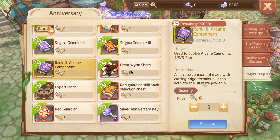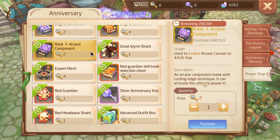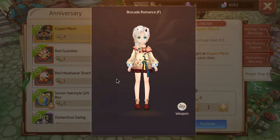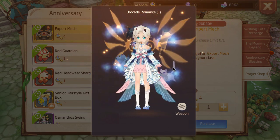I think this is on the cheaper end — it could have been the Stigma Grimor price, but they didn't do that, so that's really good. I don't think the mech is worth it right now, especially when you get these for free now. Advanced outfit box.